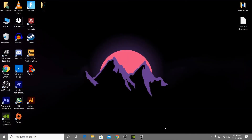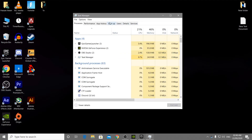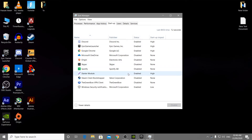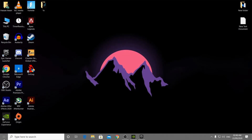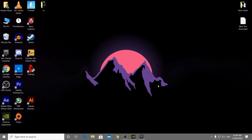Now go into Task Manager, navigate to the Startup tab, and disable all applications that run automatically when you turn on your PC. After doing that, close Task Manager, then restart your PC. After restarting, all your settings will be perfectly synced with your game and you'll get the best performance in Fortnite.